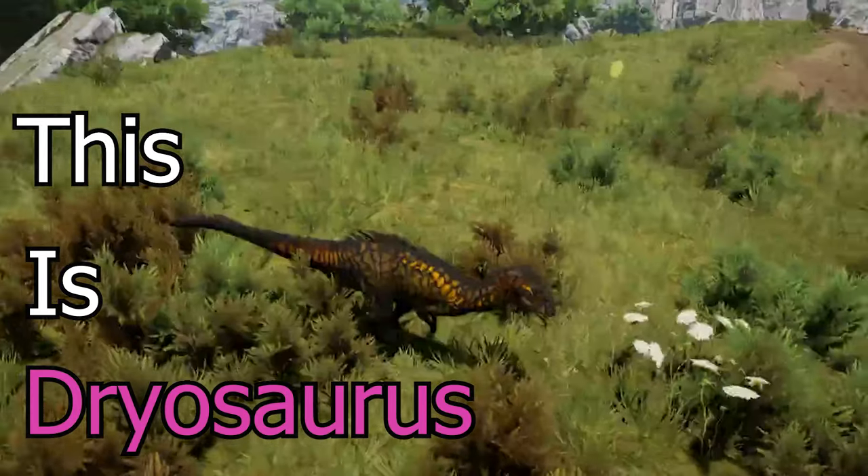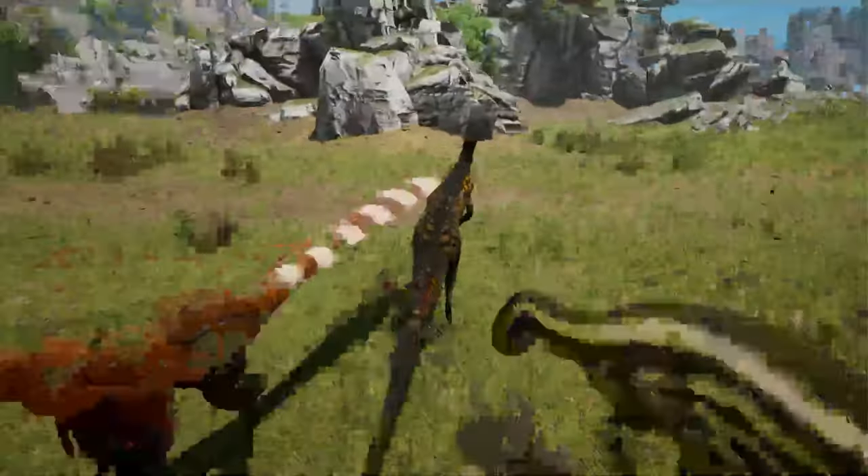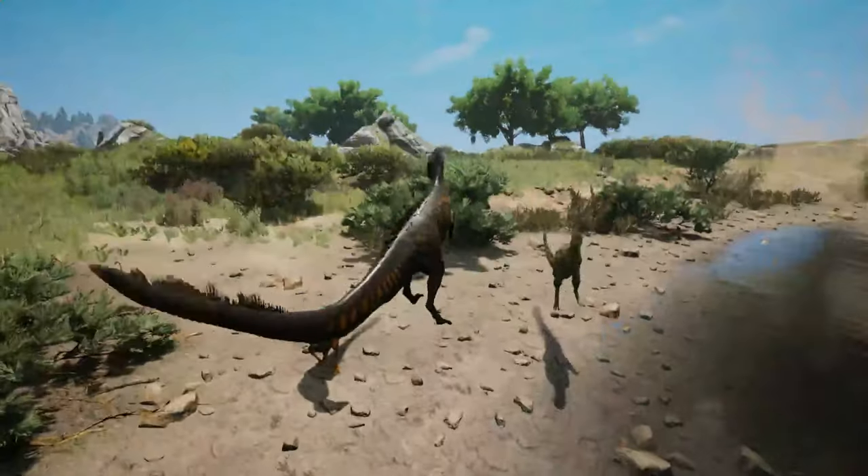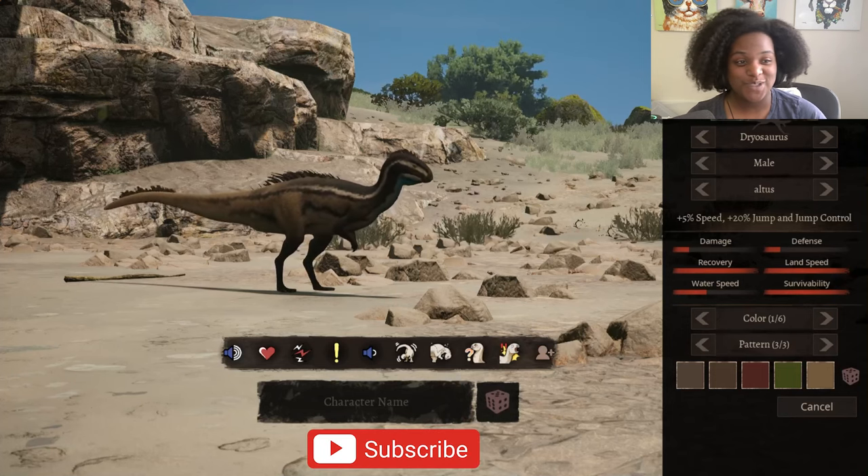This is Dryosaurus, also known as the oak lizard. It was a fast, agile dinosaur that lived in large groups to avoid predators, and is one of the most well-known ornithopods today. This guy is an absolute cutie — let's go through the subspecies real quick.